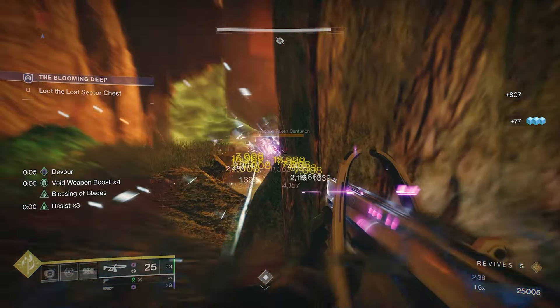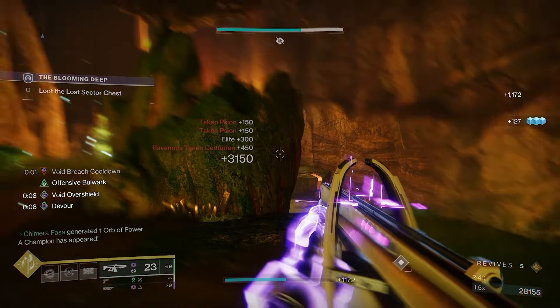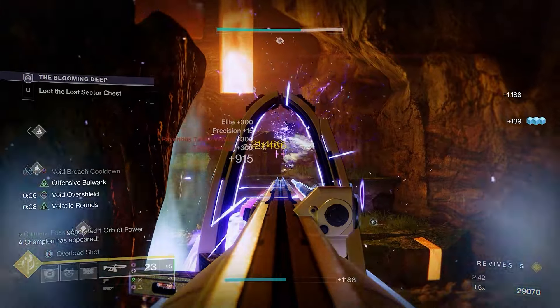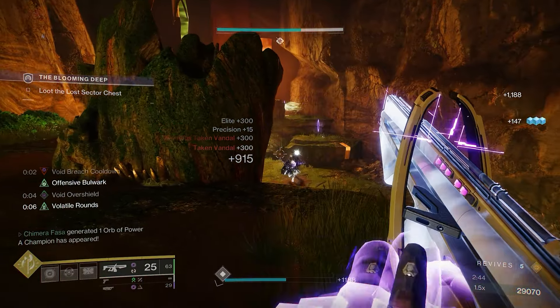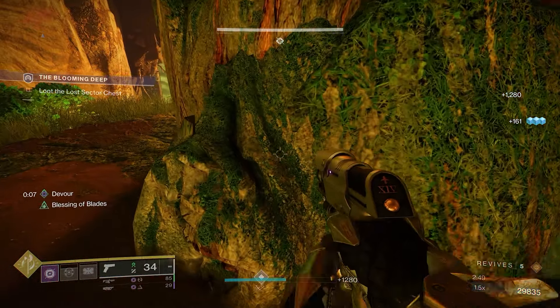When these pieces come together, you make a build that makes constant explosions. It's the tried and true cycle of guns, grenades, and melees. Choir hits like a bus thanks to Doomfangs, and all the void synergy leads to grenade spam that heals you and kills everything else.